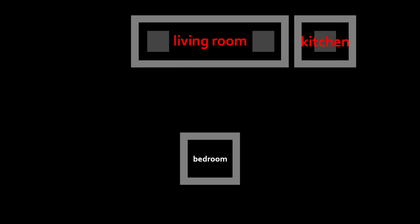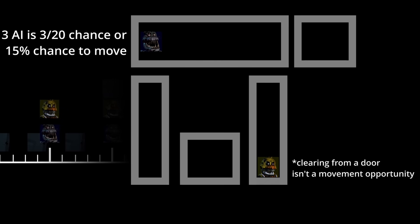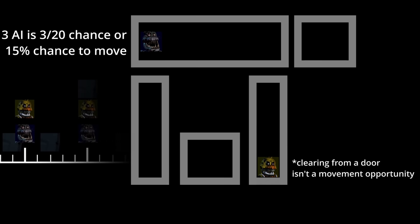The house is split into a few main areas: the living room, the kitchen, the left and right halls, the bed, and the closet. Animatronics move between these areas with movement opportunities that occur at some interval — for Bonnie and Chica, it's a five-second interval. A lot of things are based on intervals in this game, mostly determining when the animatronics will move, including from a door. They're called movement opportunities because they only have a certain chance to move, determined by their AI level, which increases as you get further into the game.